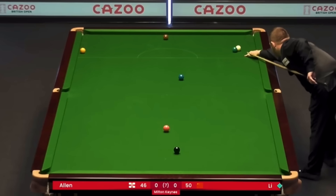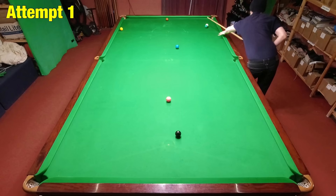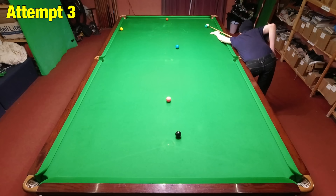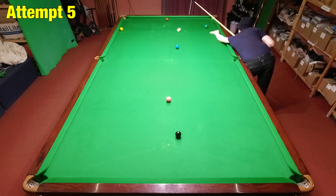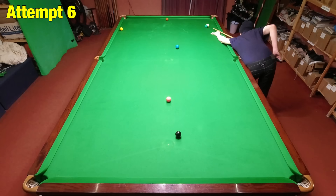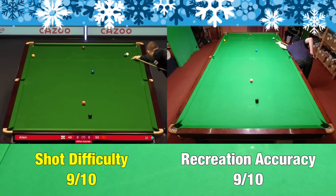For some reason the British Open always seems to take place in the middle of British summer time. Either way, Shot Y is from Mark Allen, who had a really difficult snooker to escape from and found a really creative way to get out of it. Mark made this look easy but it really isn't — in order to play the cue ball through the pink and black at the right angle to come back for the yellow, you need to play it into the baulk cushion with exactly the right amount of left-hand side to widen the angle and make the gap. This means hitting it closer to the green pocket than you normally would. I was starting to get really close with this but wasn't sure I was ever going to hit it until my sixth attempt, where I just about hit it hard enough and it ended up resting on the yellow.